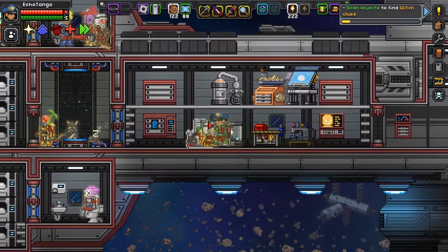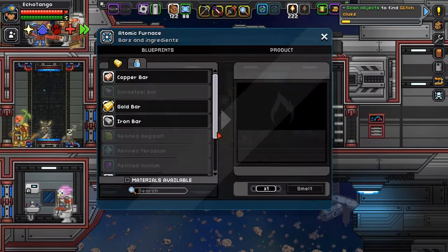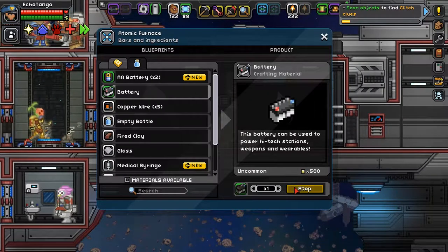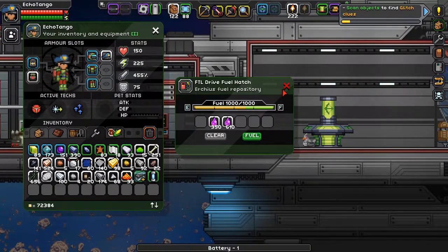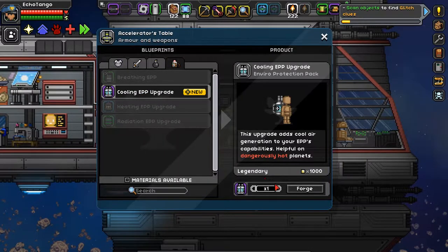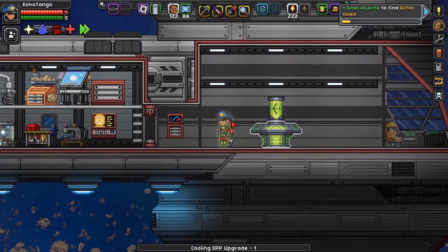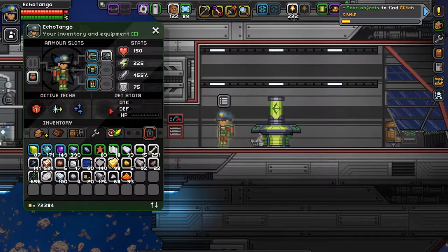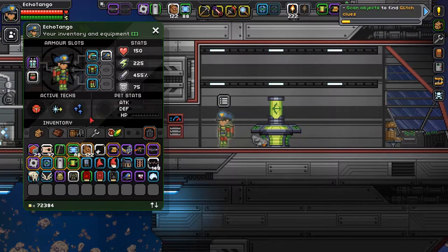Battery requires four copper wire. Four copper wire and a cryonic extract. Let's see here. Battery. Alright. Cooling EPP upgrade. Forge. This upgrade adds cool layer generation to your EPP's capabilities — helpful on dangerously hot planets. Which, if you remember, Esther did mention that's where we'll find a lot of glitch settlements. So now I've got the cooling EPP.